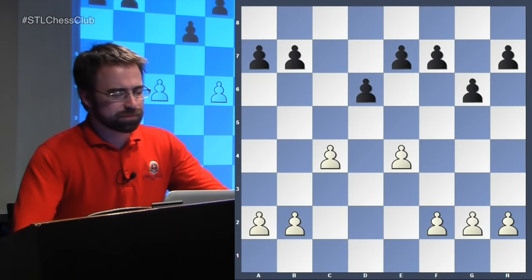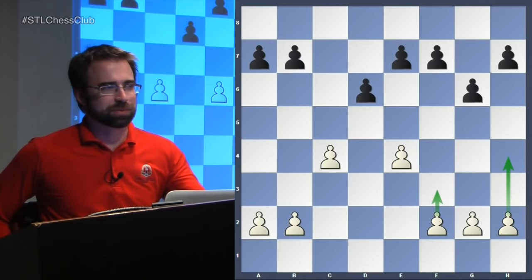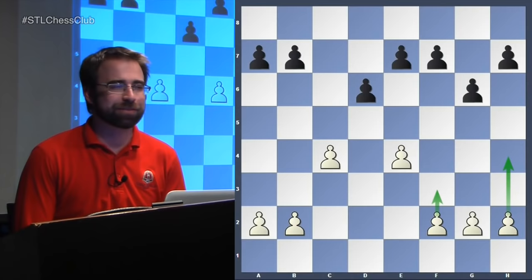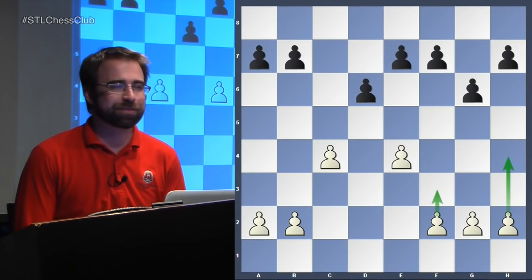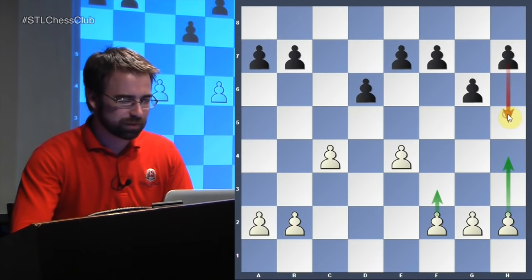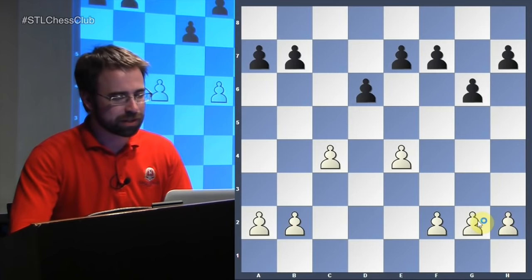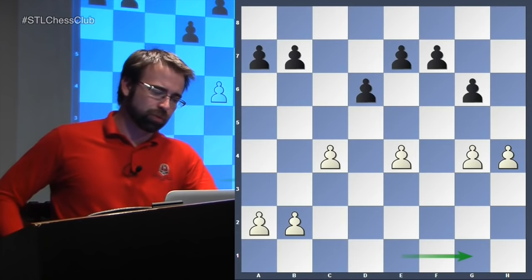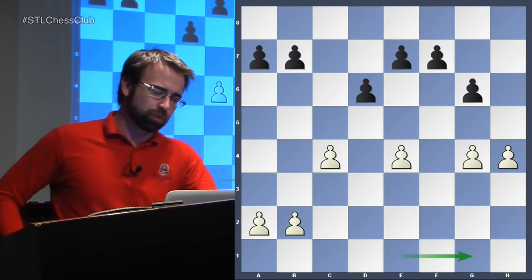There's also another plan - sometimes you can play F3 followed by H4. This was the game from the Sinquefield Cup when Fabiano was 7-0, and he played this way against Carlsen. Carlsen played this as black, so Fabiano could have gone 8-0. He got a very good, comfortable edge with white. What ended up happening was Carlsen played H5, and after some recaptures he castled kingside, which was kind of weird. You guys can look up that game - the opening was a very good example of how white can get an advantage in this type of position.